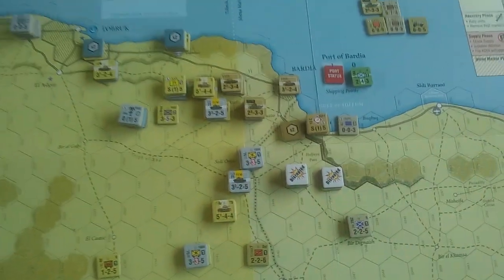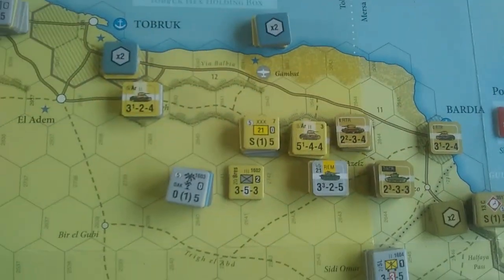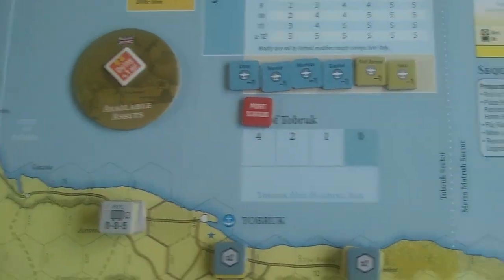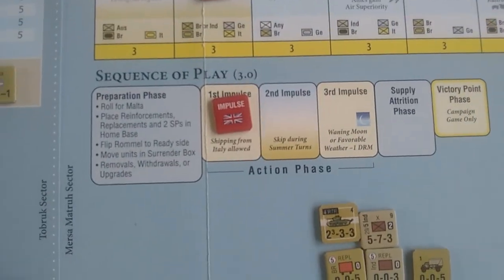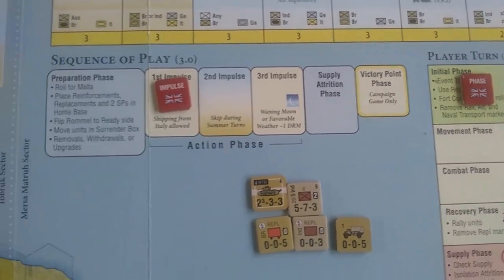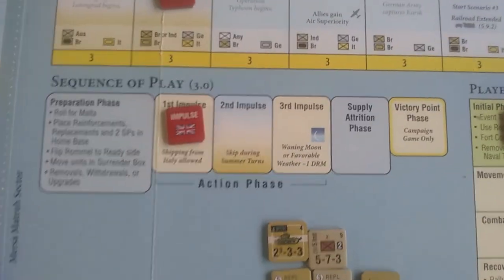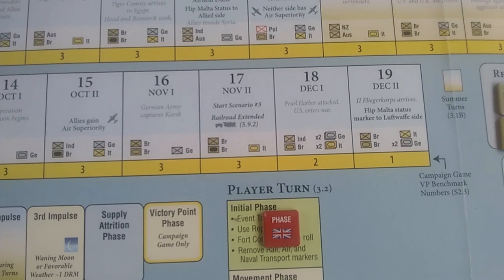The Gambuk airfield I mentioned is now well defended by the Axis, giving them four airfields. As you can see on the turn record track, three is the target, so every time you go through your impulses — two or three depending on weather — you then have a victory point check, and that'll be another one for the Germans. They're currently on five, so it'll be six at the end of this turn, and unless the Allies get their act together that's just going to get worse, particularly on the last couple of turns.